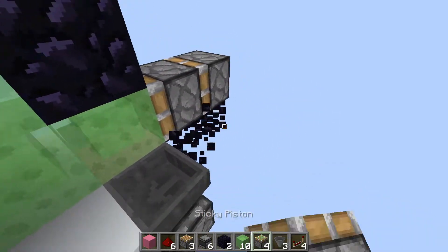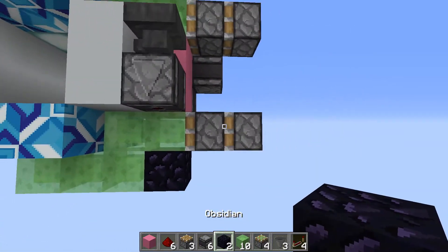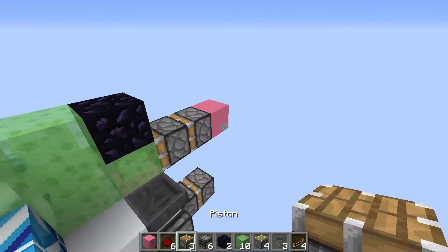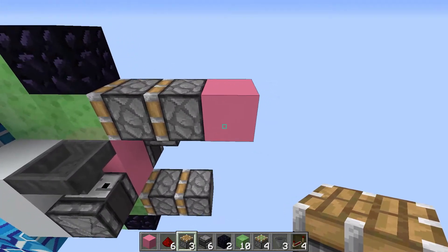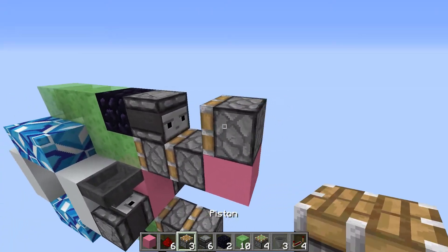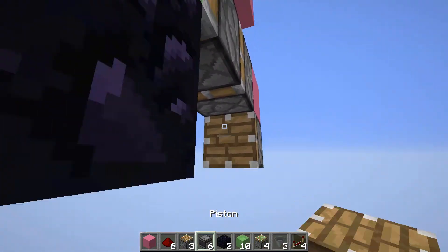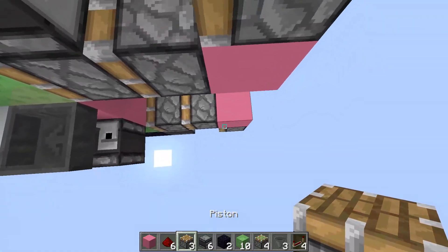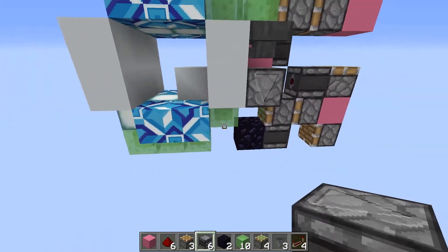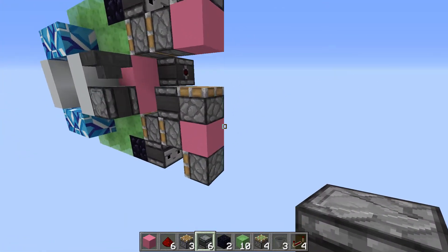Then a double piston extender on both of the slime block ends, just like this. Up here the double piston extender is quite simple — you just place in a block behind them, then a normal piston above it, and an observer to complete it. Then down here we want to have the same thing on the bottom, but we also want to have a piston facing up, and then another observer. Now it should extend like this — just place in the observer twice.